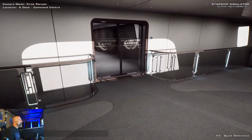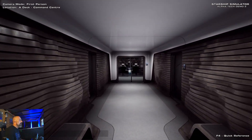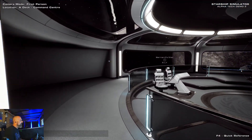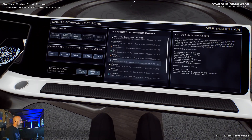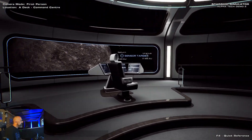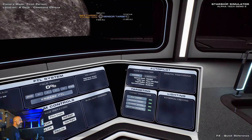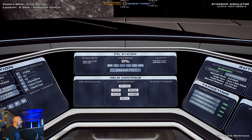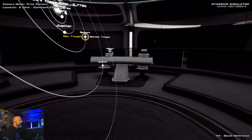Let's go back up to the command deck — I'm going to explore the ship on my own; you guys don't want to watch me doing that. While we're here, let's go see something a little nicer than Ceres. Let's go out to Saturn — you know we had to do it. Send that to helm, use the sensor target, engage the autopilot, and engage. Come back here in the captain's chair.